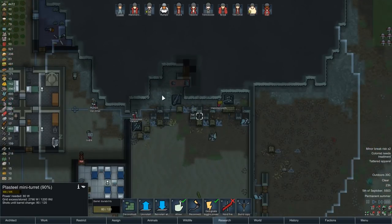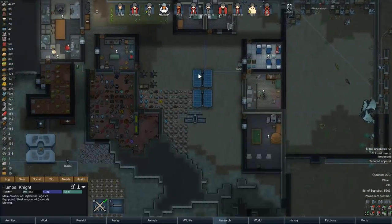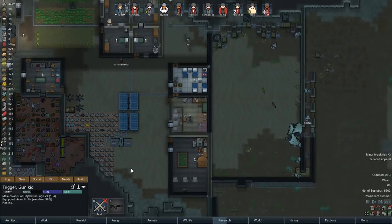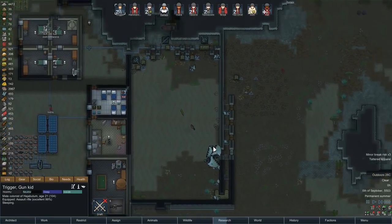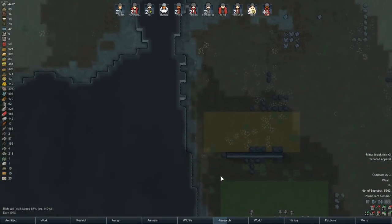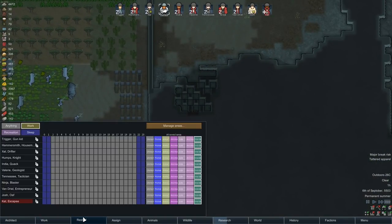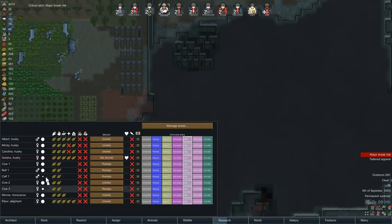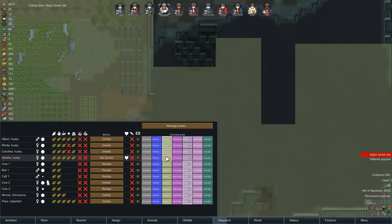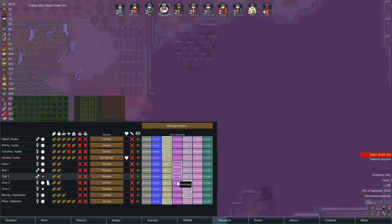That wasn't so bad. Come here please. So the collapse sort of worked. I'm actually going to cancel these three because I want to rework this probably. Let's do our restrictions here — people are unrestricted. Animals, you guys exist in Area 1. You guys are in Area 2. There we go.